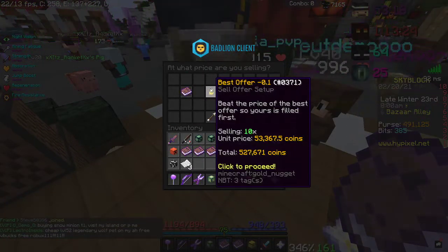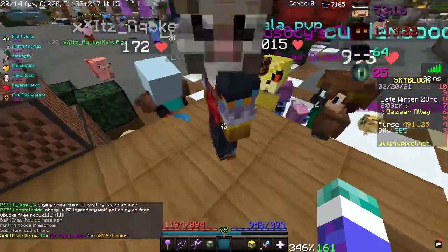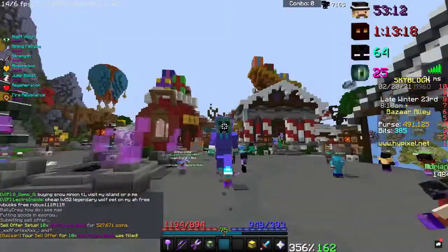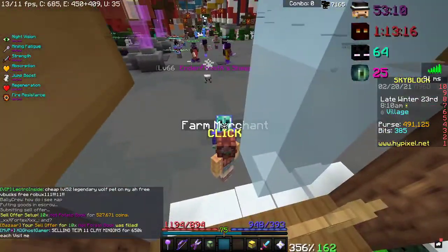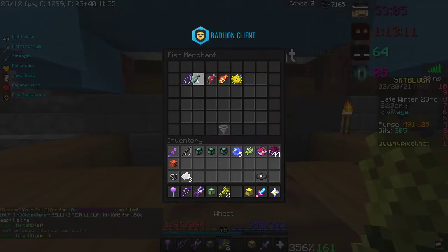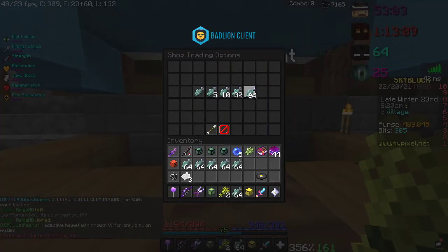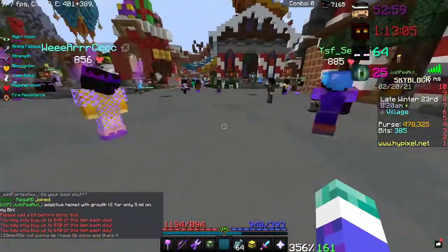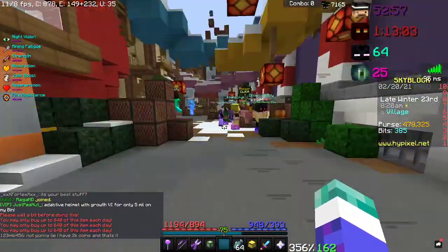We create a sell offer, and we started with one more. You can do other things while that's happening. Oh, it's already filled — but whilst that's happening you can buy more of these and then sell them for a lot more than you bought them for.